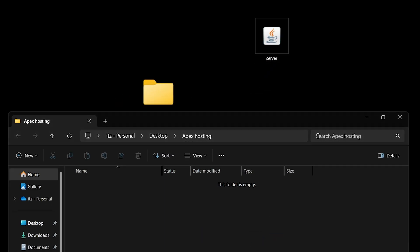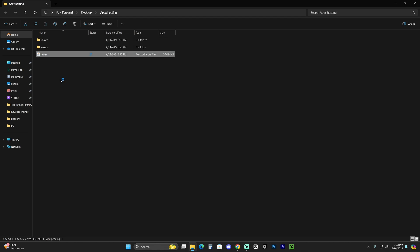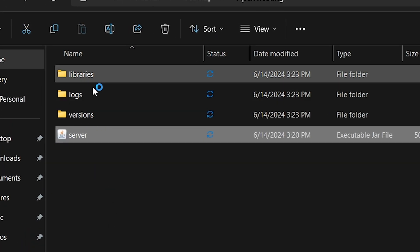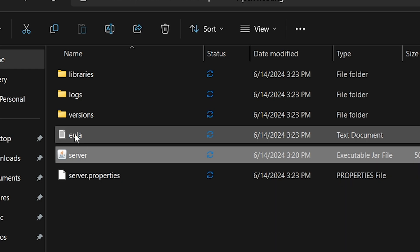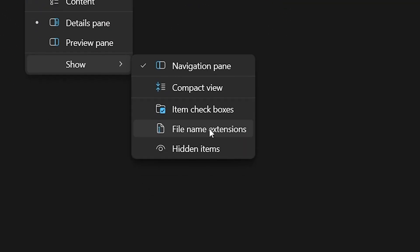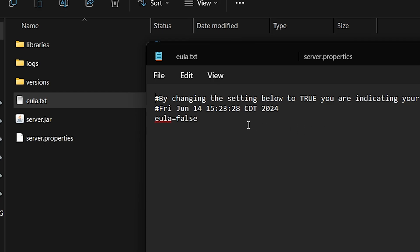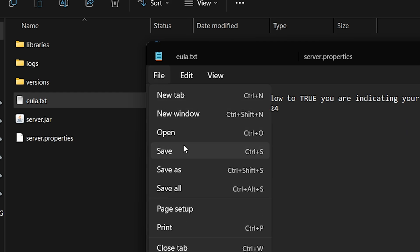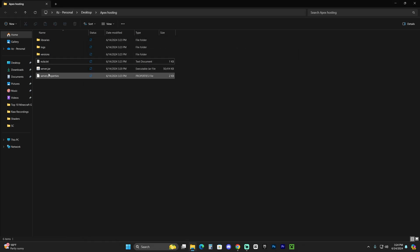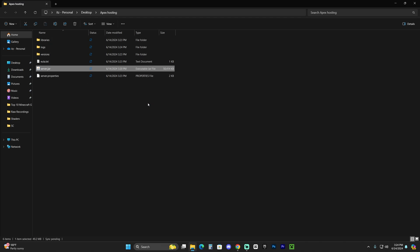With the server file in the folder and Java 21 installed, double-click on the server file. It'll start extracting files and will stop once you see a EULA text file appear. If you don't see file extensions like 'eula.txt,' go to View, click Show, then click File Name Extensions to enable them. Open the EULA file and change 'eula=false' to 'eula=true,' then click File, hit Save, and close the text document.